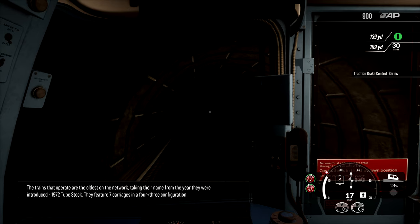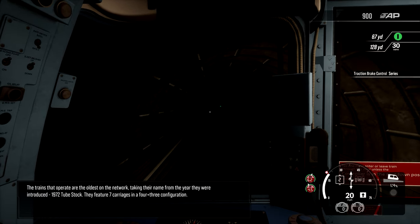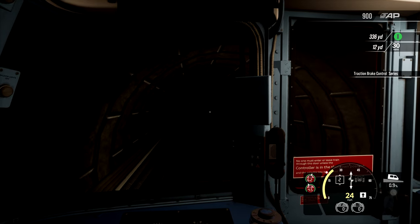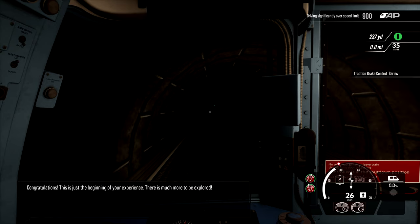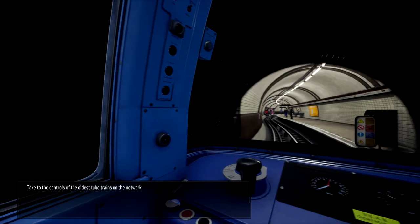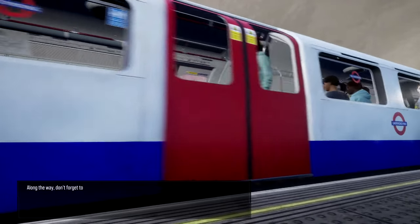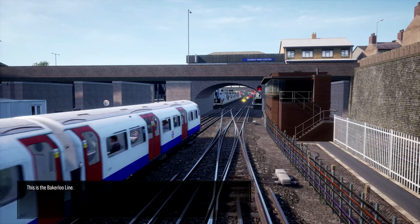The trains that operate are the oldest on the network, taking their name from the year they were introduced - 1972 Tube Stock. They feature 7 carriages in a 4 plus 3 configuration. Welcome to the London Underground. Join the ranks to keep millions of annual passengers moving between the suburbs and world-famous locations throughout central London. Take to the controls of the oldest tube trains on the network. Along the way, don't forget to place route maps, repair platform monitors, put up posters and restock newspaper dispensers. This is the Bakerloo Line.